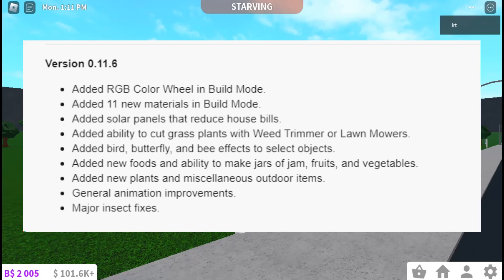They added an RGB color wheel in build mode, added 11 new materials in build mode, added solar panels that reduce house bills, and added the ability to cut green grass plants with a weed trimmer or lawnmower.